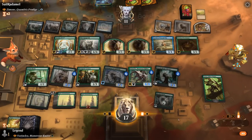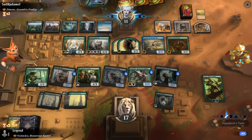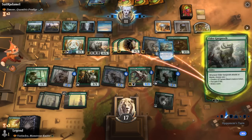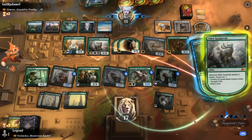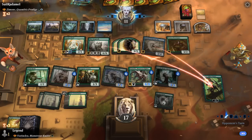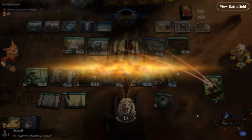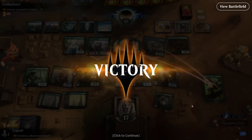Opponent's at 11 and we pass. Opponent attacks Vivien which can probably take a significant hit, but our opponent concedes — didn't find the answers they were looking for. On to the next one.